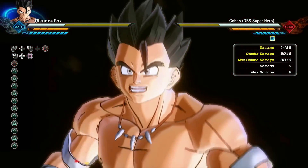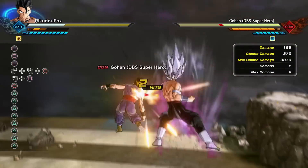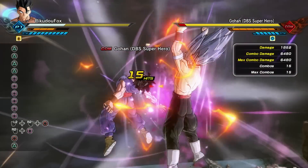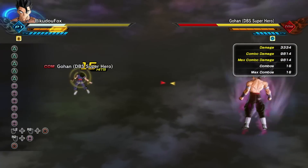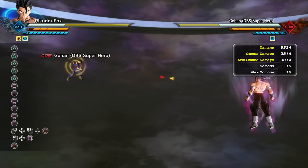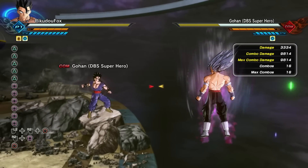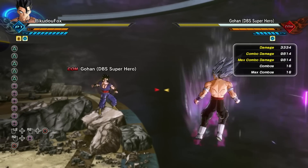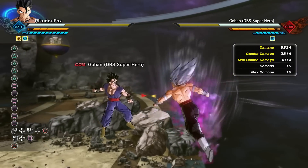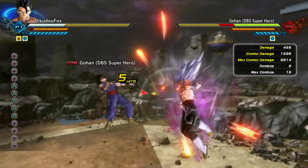Let's go ahead and transform, get that additional 30% damage, and use the stronger version of the Beast combo string — the off-square into triangle. About 9,800 damage. The super soul just activated — see, a minute, it wasn't even that long. And plus, I was actually waiting for the super soul to activate. In an actual battle you won't be waiting at all because you'll be trying to survive. So: 9,800 damage without the super soul.